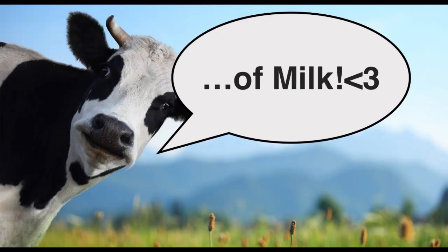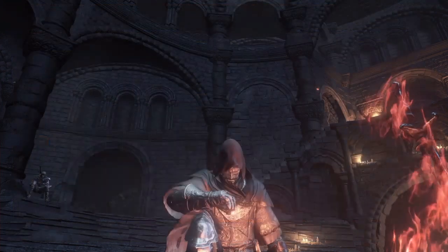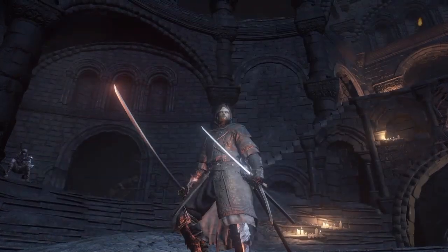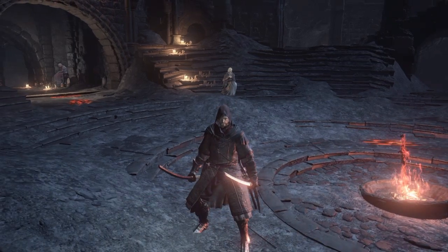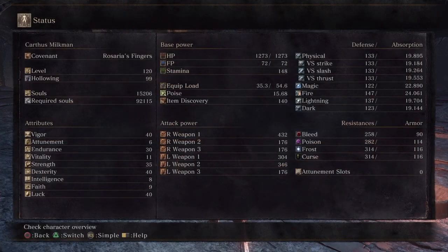Hello and welcome, champions of milk. I have a hollow luck build for y'all, and this one will be optimized for using the Onikiri and Ubadachi. You've got to be hollowed up if you're making a hollow build, since it gives you that bonus to your luck stat if you are above 15 hollowing, so you've got to do that in your questline for a build like this.